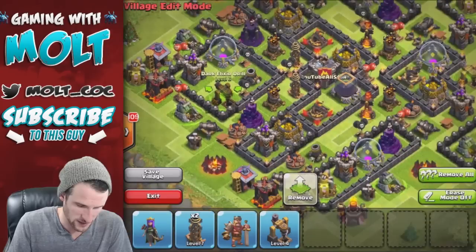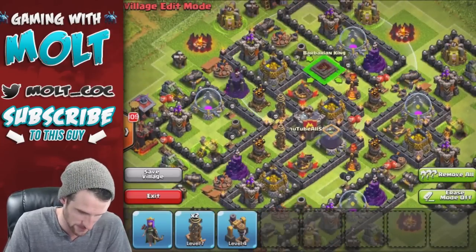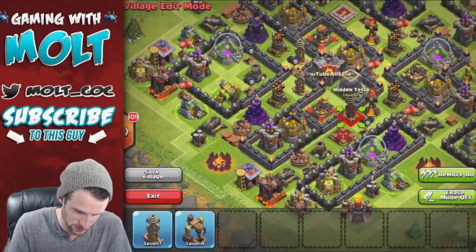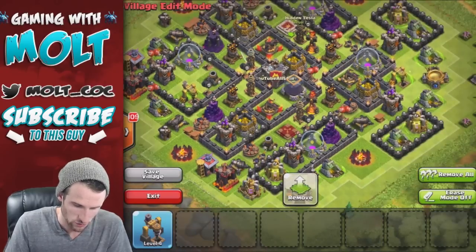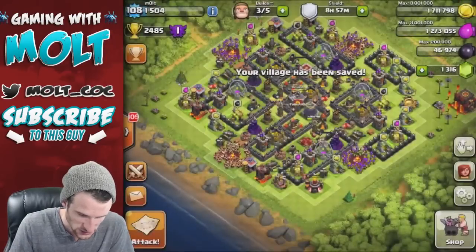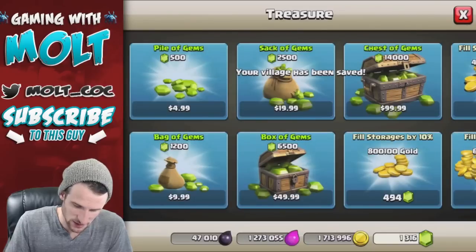We'll go ahead and finish this little portion up here. We've got our king and our queen to bring in - our king is going to go right over here, our queen is going to go right over here. Then we have to put another tesla right here and another tesla right here, and then our last dark elixir drill is going to go right there. Like I said, I think that this base is going to work pretty well.